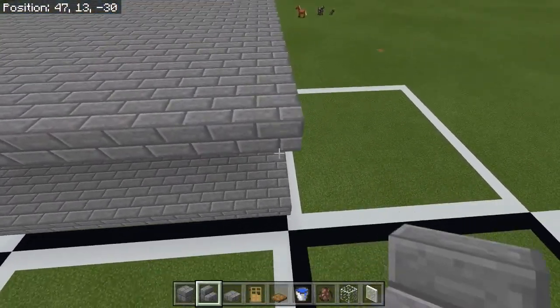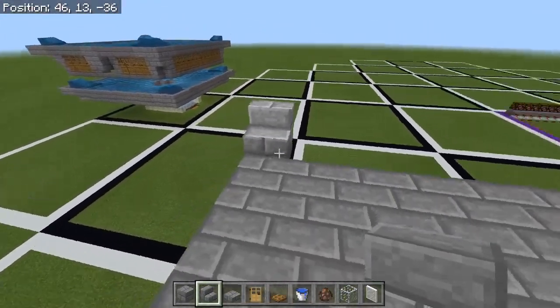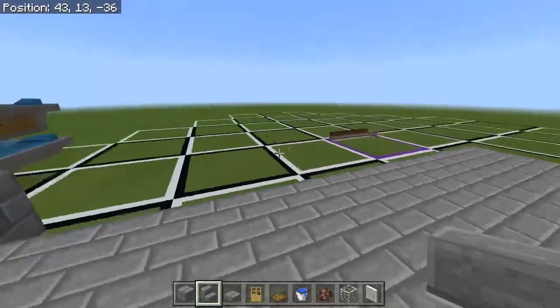Next you want to take your stairs — there's a temporary one there — and then start building from there. What I'm going to do is put a ring all the way around this platform.